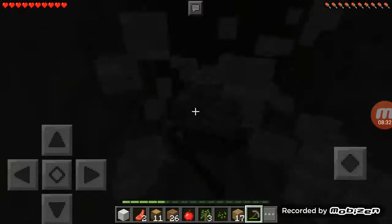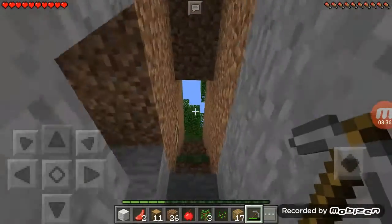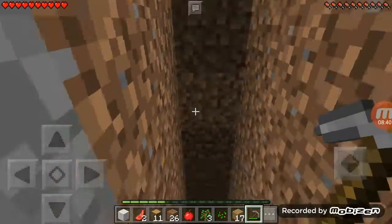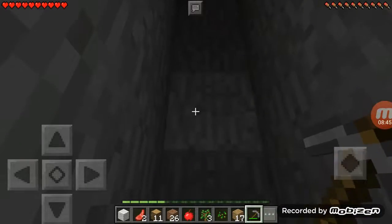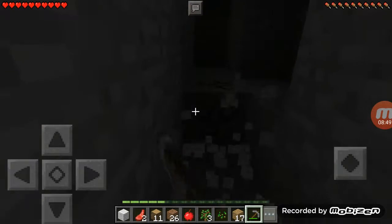Another good technique while we were talking about mining earlier: you strip mine forward, then you just make stairs down, strip mine forward, then make stairs down — layer by layer.